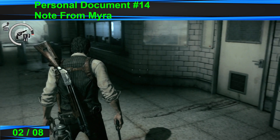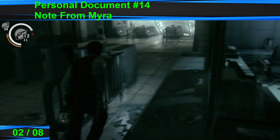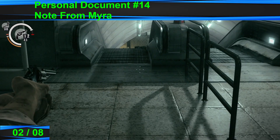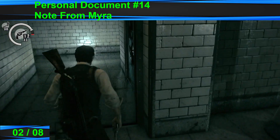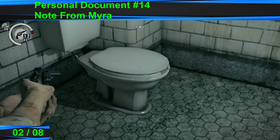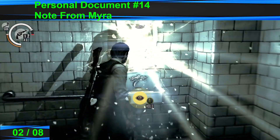Back in this area before we entered the door for the map fragment area, just run this way into the left before the escalators. Go into this room here — right on this toilet will be a personal document. After that, go into the safe room.